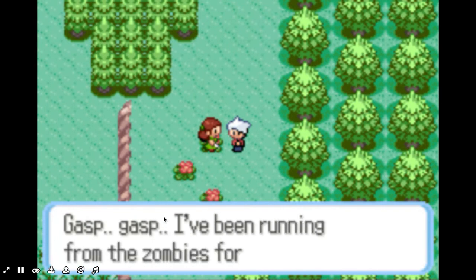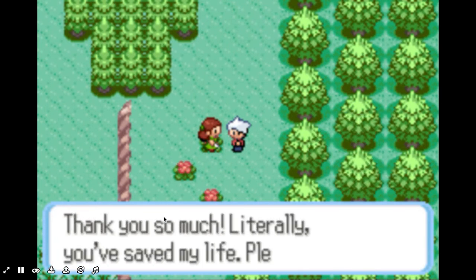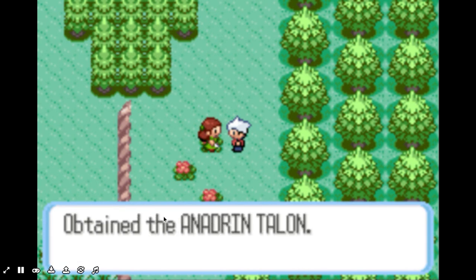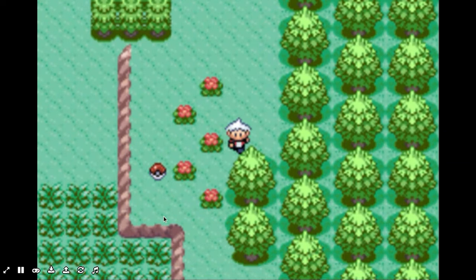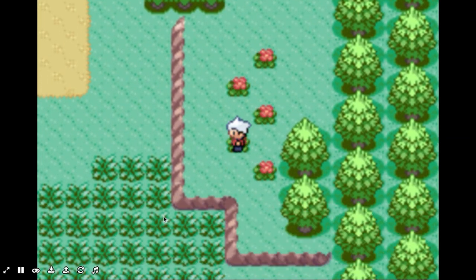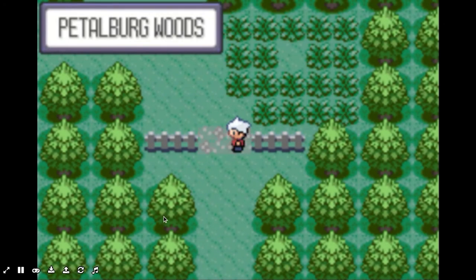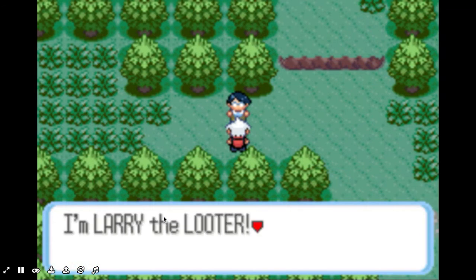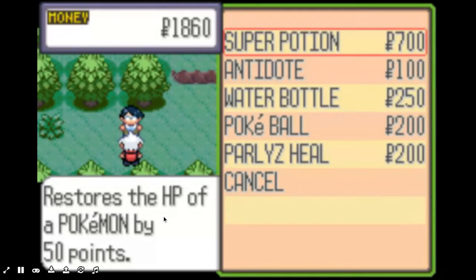Let me just grab this — this is the Anadrin Talon, which is a flying type thing, and a Pokeball — very nice. I'm very sure I'm poor on money right now. Let's see — yeah, pretty much. I'm not exactly rich right now.